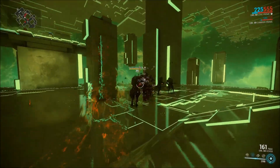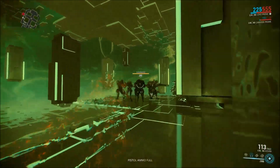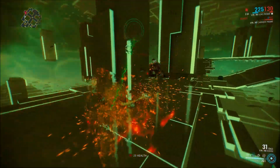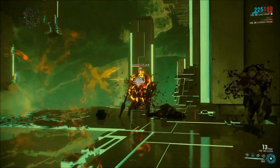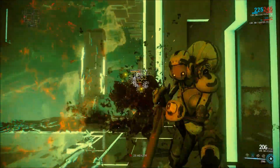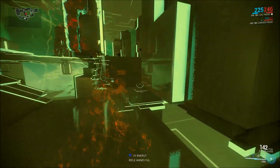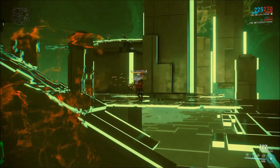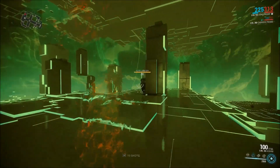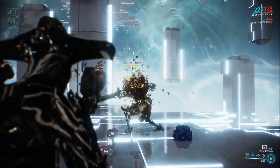We can see it is absolutely shredding through these Grineer - alloy armor or ferrite armor be damned. Viral and slash procs together make short work of either. It's going to take a little longer on the Bombards, but thanks to the punch through, the spool up, and the sheer quantity of procs we're getting, it really doesn't matter. We just lay into them, focus on the headshots because this weapon is sniper accurate, and mulch through them. This weapon is absolutely brutal on pretty much anything you point it at. Bear in mind that when you shoot a Nullifier, pretty much two or three shots will be enough to get rid of the Nullifier's bubble.